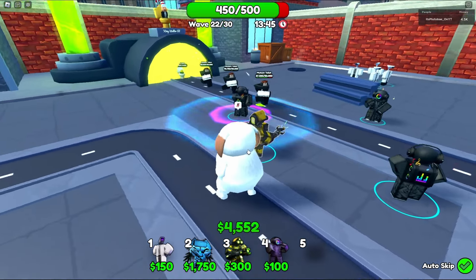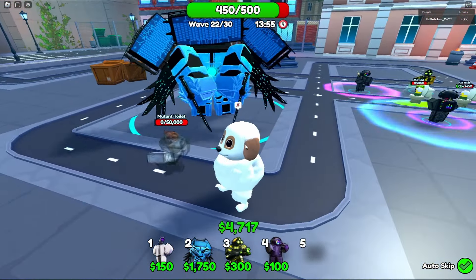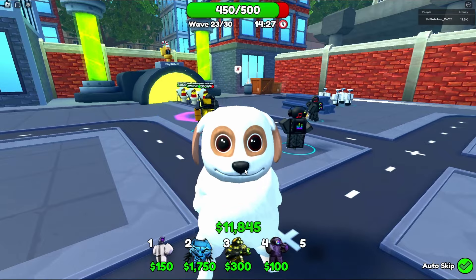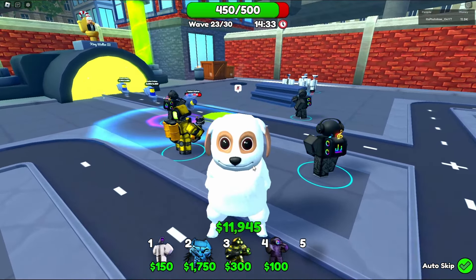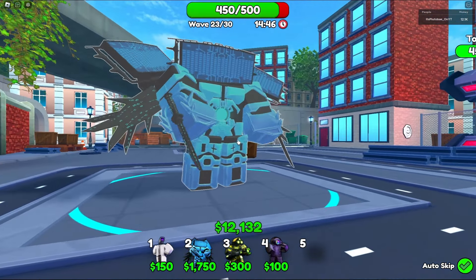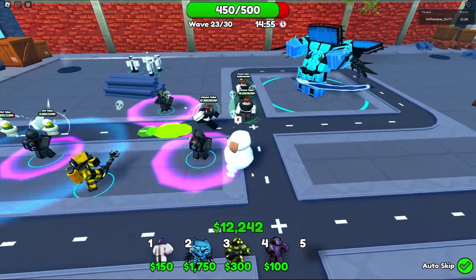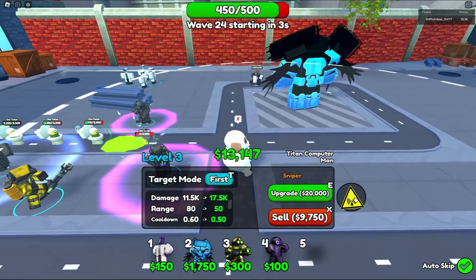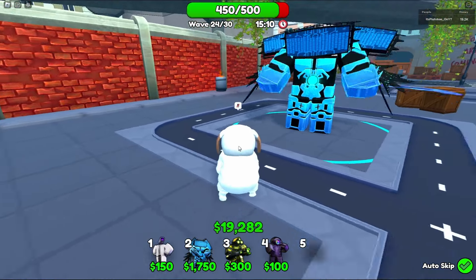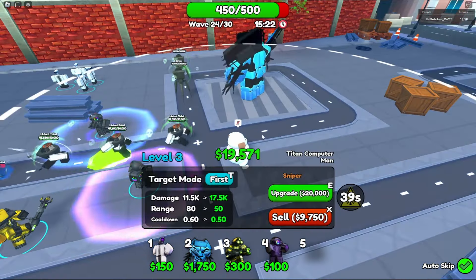We're on wave 23 and I want to max him out fully before using the ability. He's a computer man, a hacker — he has code language. Is he going to hack into the toilets' mainframe? We might have to use our ability now. He's turning them back — he hacked their mainframes and made them go backwards! I'm liking that ability. Although maybe I should have waited to use it — I feel like we wasted it. But I think we should be good.